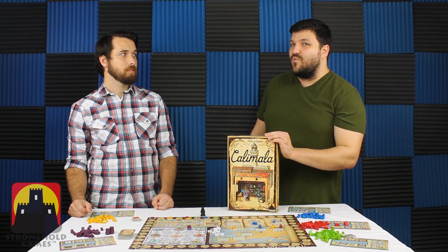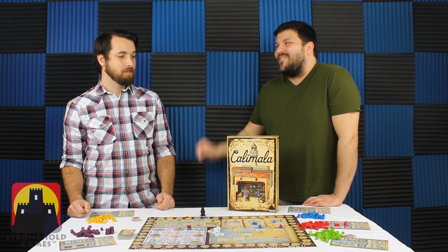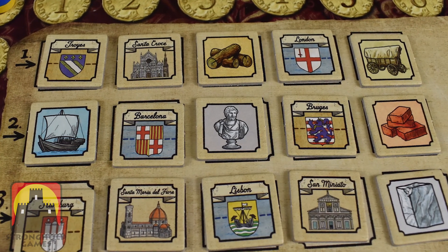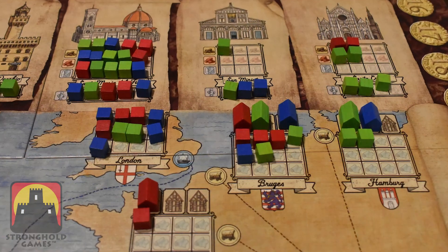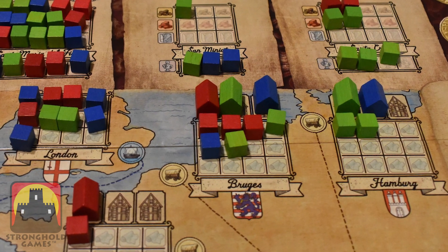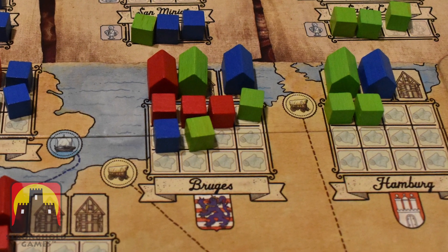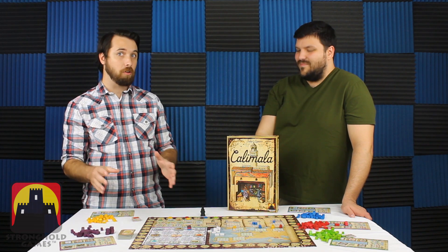That dynamic is really fun because you're sitting there thinking you can win everything. You're scheming to get points in every area. Having the scoring track shuffled and laid out so you can see what scores first — first we're scoring wood, then shipping, then maybe a city — means you need to make sure you've delivered to that city, built a house there. If you can get even one cube there early, especially if it's one of the first tiles, and trigger it before anyone else gets there, you score three points.